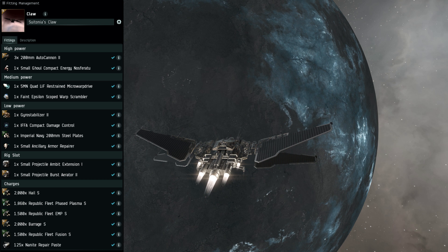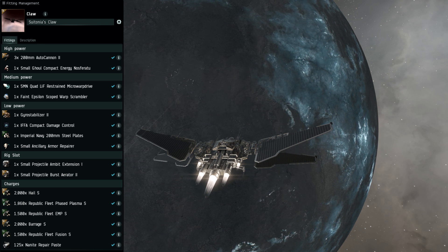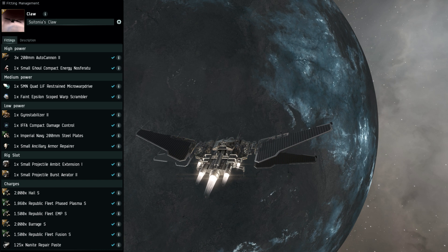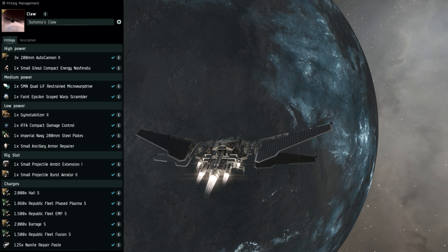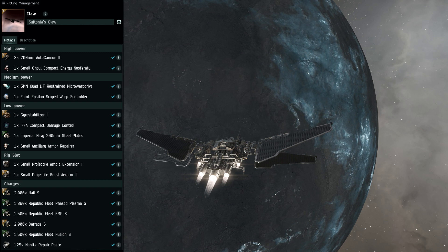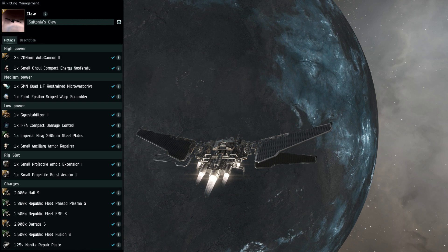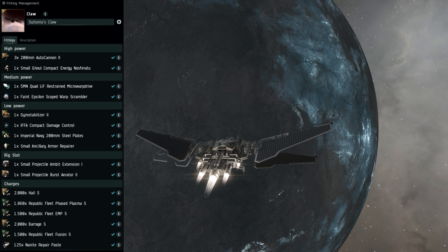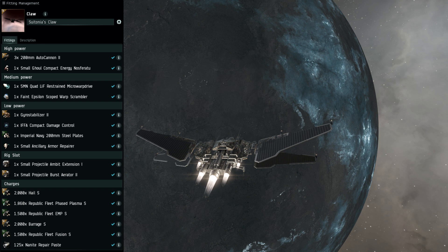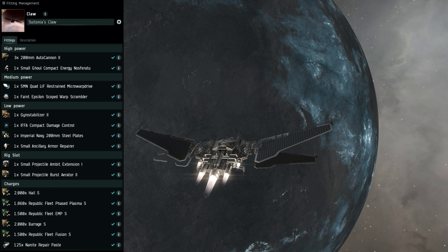My fit uses three 200mm autocannons in the highs and a small Nosferatu. The Nos is very important because the base capacitor on the Claw is really terrible and you need it to be able to get off the rest of your small ancillary armor repairer charges. I used a restrained microwarpdrive for the lower sig penalty when MWDing and the lower cap penalty, which is very important.